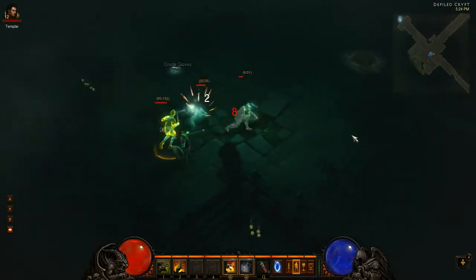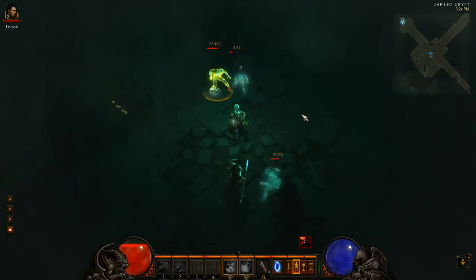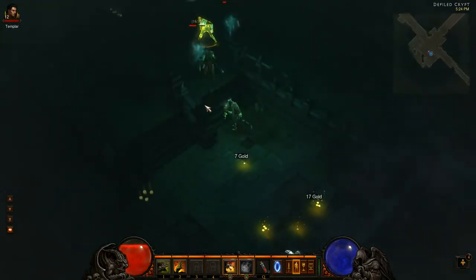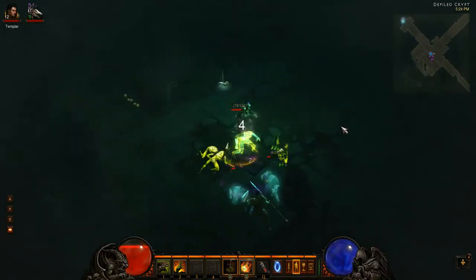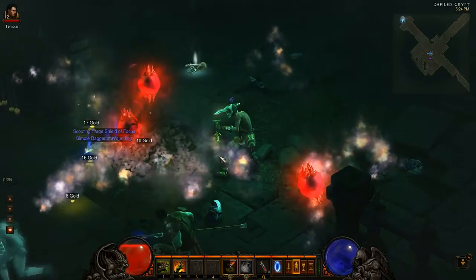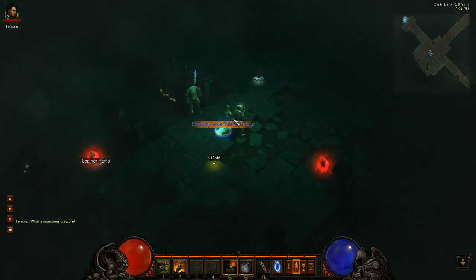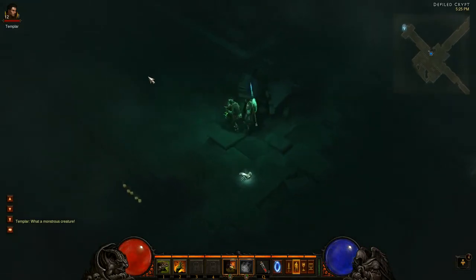This guy is nightmarish, by the way. What he did is he actually feared me on hit. If he hits me again, there's a proc for fear. There it is - I'm feared, I'm running around, there's a skull on top of my head, and I'm actually not able to do anything besides run around, just like in World of Warcraft. So I'm going to go ahead and shift left click, and we're going to zoom in and explode on top of these guys. Just showed you guys what it looks like to explode your Zombie Dogs first hand, right in front of your face, and kill one of those nightmarish elites.